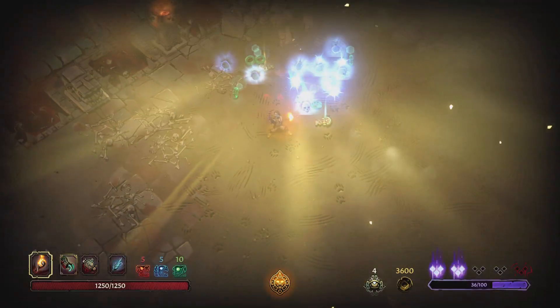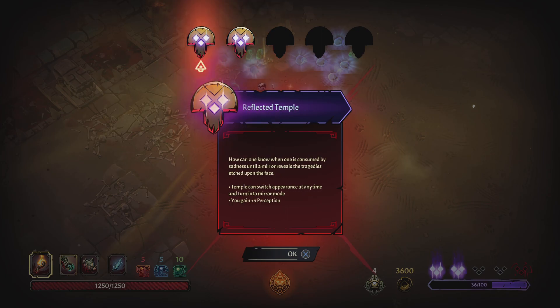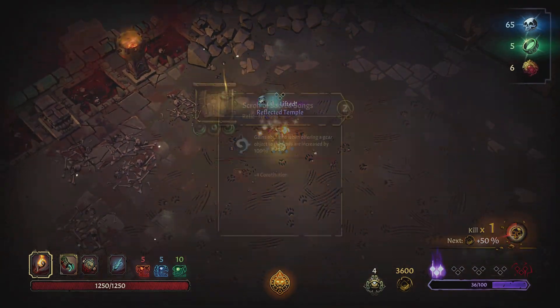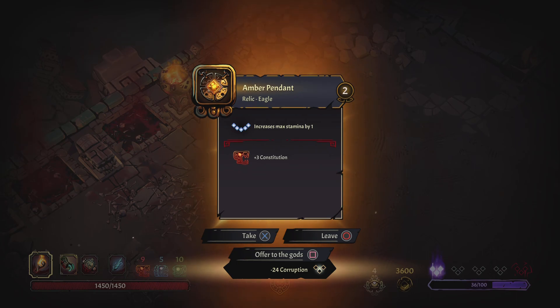Whenever a boss is defeated you get a bunch of stuff and immediately get to remove a curse. I'm going to get rid of the mirror because that animation is a little annoying. Scroll of sacred songs: gains from offering gear to the gods are increased by 100% — actually kind of good. Amber pendant: increased max stamina by one, plus three constitution — I'll take that one too.